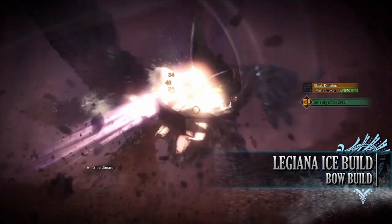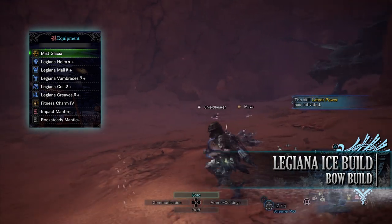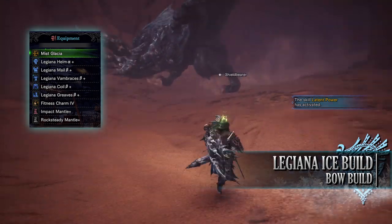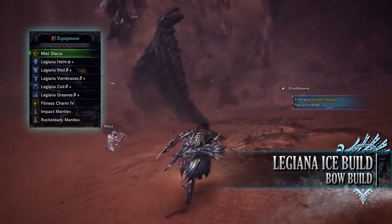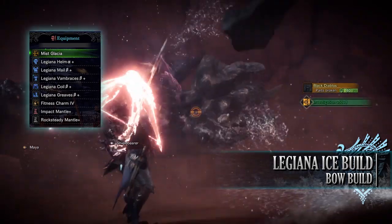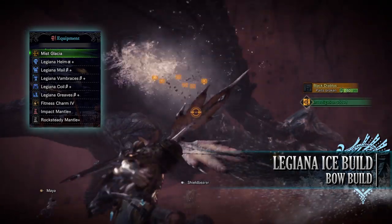For this build I'm using the entire Legiana set: Helm Alpha, Mail Beta, Vambraces Beta, Coil Beta, and Greaves Beta, along with a Fitness Charm. Take note — when leveling up before you get to the Guiding Lands, the Fitness Charm will only be at level 3, but when you get to the Guiding Lands you can level it up to level 4. I'm also using the Mist Glacier bow, which is in the Legiana Bow Tree.